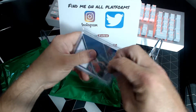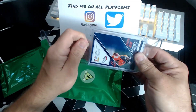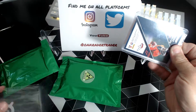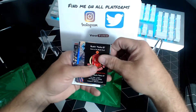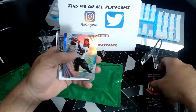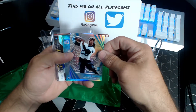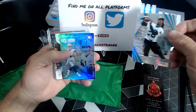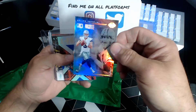Shoutout to him — he gave me a little deal being my first time getting into this, I appreciate it. This might be my base stuff here, let's see. Two rookie cards — Dante Jackson and Mike White, Dallas Cowboys. Nice.